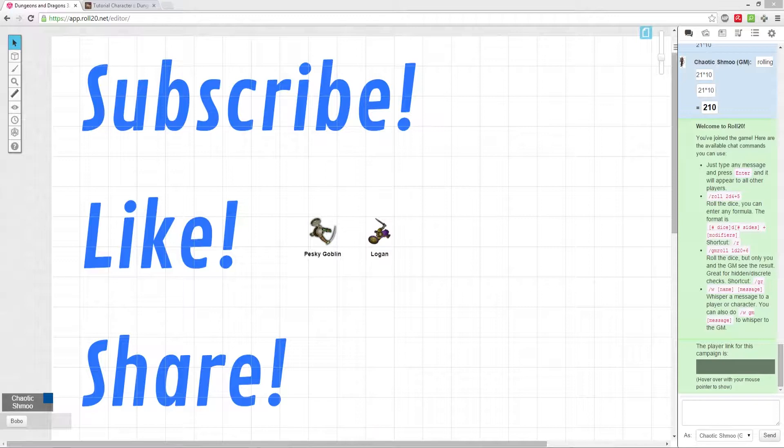Speed is determined in many different ways. Each race has their own base speed, and specific classes can increase the character's speed as they level. There are different types of speed too, such as flying, swimming, walking, and even running. Logan's base speed, because he's human, is 30.